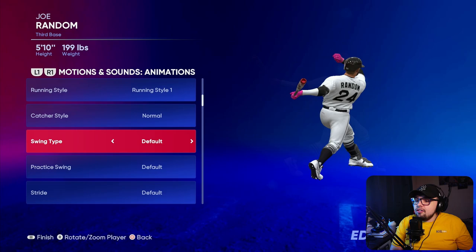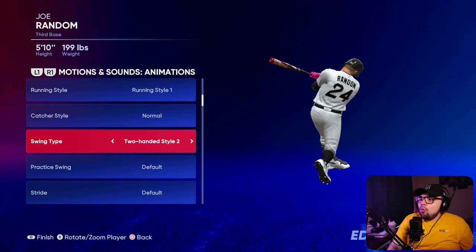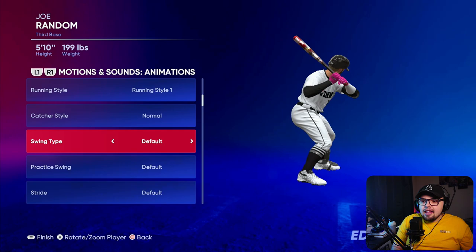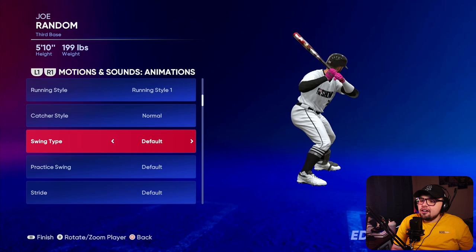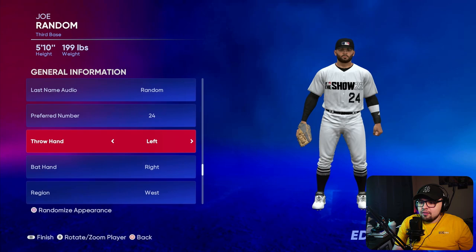There are a bunch of options with one-handed or two-handed styles, and not much changes in the swings other than how they release the bat with one or two hands, or the path the bat follows through the zone. These are the different swing types — different swings, different releases. There's also a quirk: with right-handed hitters, there are only about seven you can actually select. Two of them are left-handed swings only. So if you change your hitter to a lefty, you get access to all the swings. Really weird how that works, but that is apparently a part of the game.